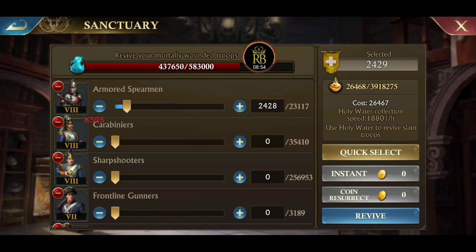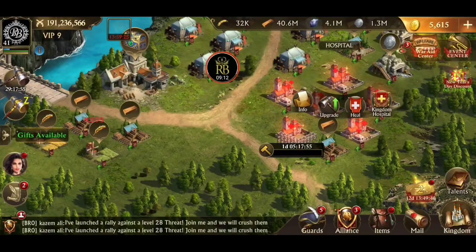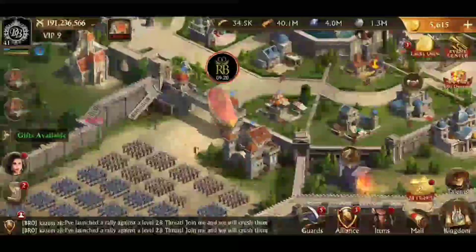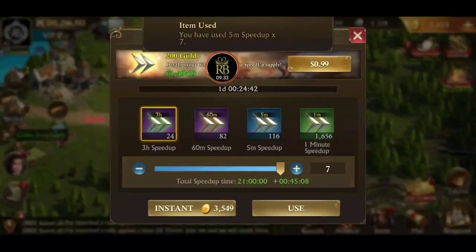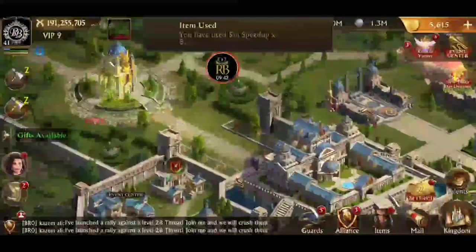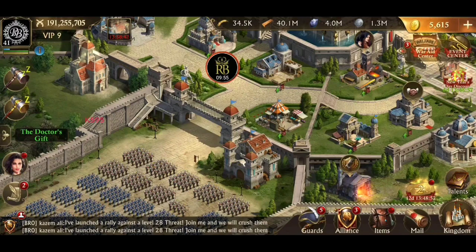We also want to increase our holy water production per hour by upgrading our hospitals — upgrade as many as possible. Not only does it speed up holy water production, it also increases the amount of troops they can hold, which keeps them out of the sanctuary to begin with. All right everybody, I'm Royal Blood, and this is just a couple tips and a little trick you can do with Instant Gather to get as much holy water as possible. Don't forget to like and subscribe — get your game on. Coming to you from server K5-95.